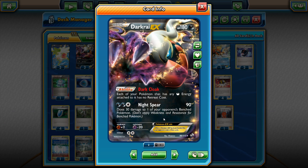Night Spear also does 30 more damage to one of your opponent's benched Pokemon. So we can put 30 on a Shaymin, then Lysandre the Shaymin and 1-hit KO it with our Night Spear while putting 30 somewhere else on the bench. It's a very good attack. And again, with the Fighting Fury Belt, this Darkrai has 220 hit points.